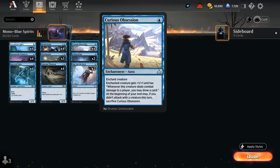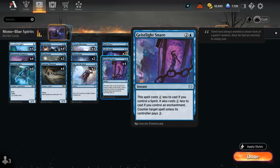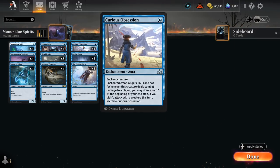We have the full set of Curious Obsession in our deck, so we can enchant one of our small flyers to start drawing extra cards if they hit the opponent, as well as getting a +1/+1 bonus. We can potentially cast Geist Light Snare for just a single blue, countering a spell unless its controller pays 3 mana, which is very tricky for the opponent to play around. We also have two copies of Slip Out the Back, which can phase out our creature and put a +1 counter on it, preserving any enchantments on that creature.